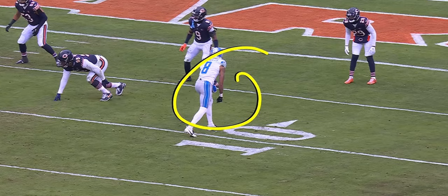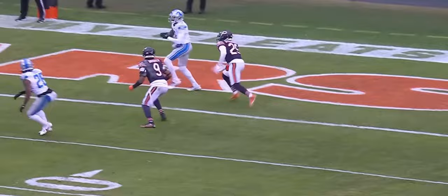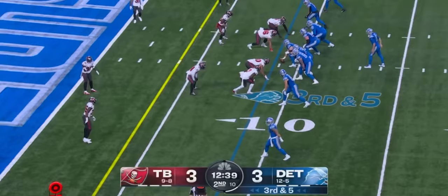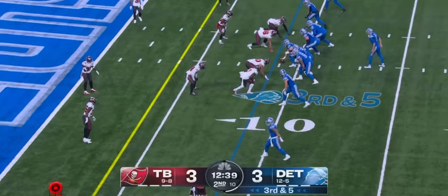Down here to the single receiver side, you're just going to run that slant, but Gibbs is going to come out underneath and hold Brisker, number nine, underneath to open up that window — you can see it right there. And that's one where you tell your defensive players: play it high to low, get back there and help the slant.